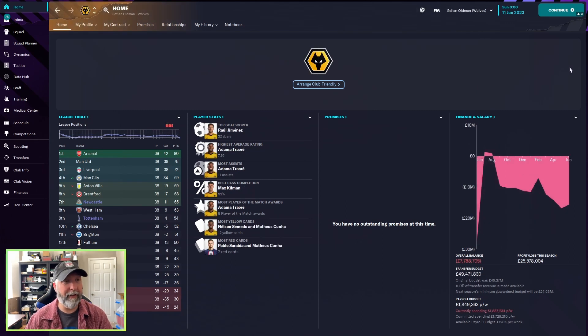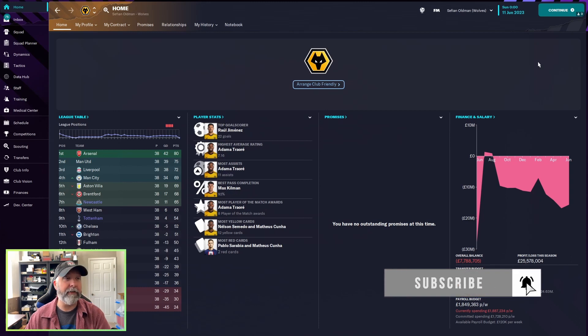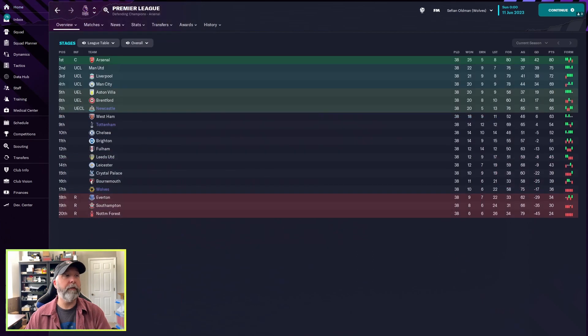For Wolves, Jimenez scoring 22 goals is a fantastic result. Traore earns a 7.16 rating and leads with 11 assists — he really came through this season — and wins 8 player-of-the-match awards. Overall though, the tactic did not work for Wolves at all. Tottenham's 54 points is probably average or slightly below. Newcastle's 65 points is roughly average. There are definitely better 4-2-4s that have done much better. Thanks as always for watching — this is 7FM for the Football Manager blog channel. Take care and enjoy.